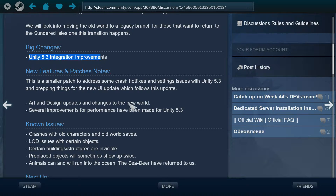Big changes: Unity 5.3 integration improvements. That was there last time. This is a smaller patch compared to the rest.